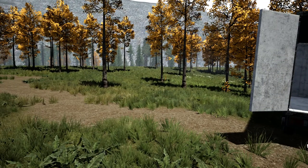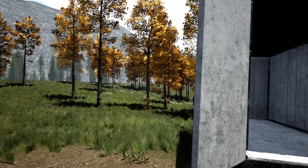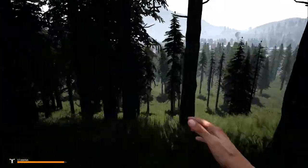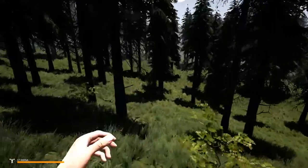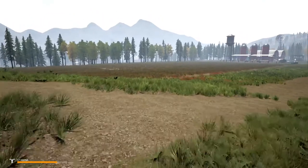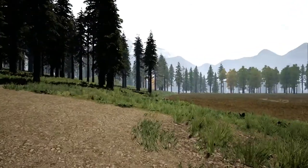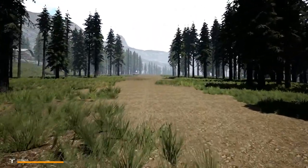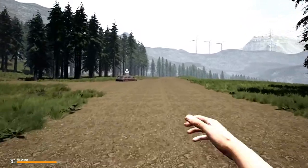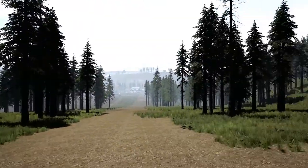Oh my god, there's a bear right there — do you see that? Right out in front of us is a bear. Let's get the heck out of here. I'm running away. I can't even figure out how to use my knife, let alone fight a bear. What do we got down here? There's a farm here. Mountains, a farm. Let's go back up the road. It looks like we're in a big valley, as far as I can tell.